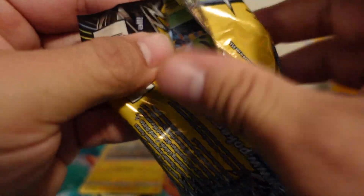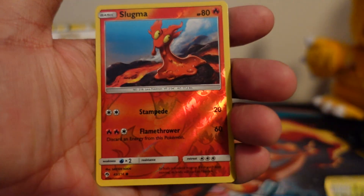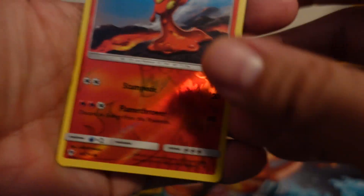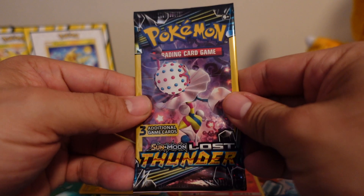Now we're into Lost Thunder. Oh man, how cool would that be to pull another Full Art? Spinarak! Reverse Holo Slugma, which is a common. And then Faba — is that Faba? All right, last pack of Lost Thunder.